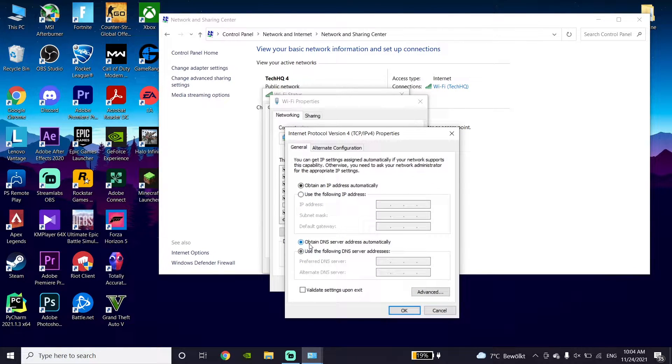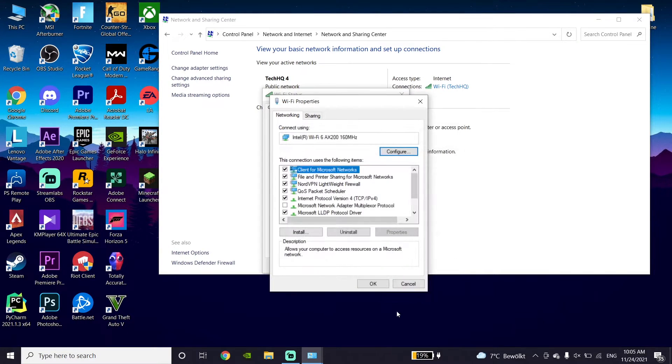After that, just scroll down, check the option to use a DNS server to fix this problem. For the first option, enter 8.8.8.8 for the primary DNS and 8.8.4.4 for the secondary DNS. You can also use Cloudflare DNS: enter 1.1.1.1 for the primary DNS and 1.0.0.1 for the secondary DNS.